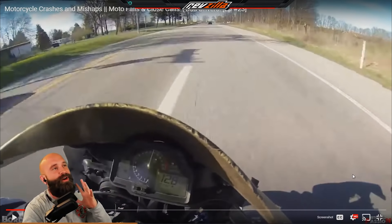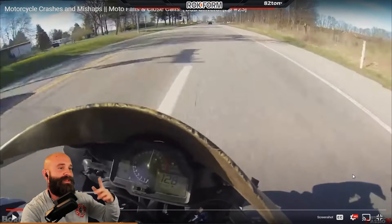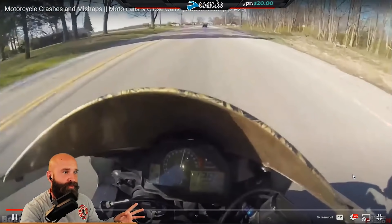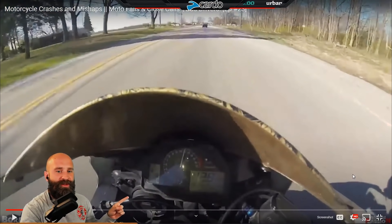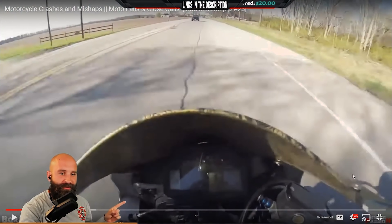So you have multiple problems — paint lines, cracks, possible deer, possible bears, moose. We're moving forward and we're hauling at 129 miles an hour. And you can see the road surface: terrible.